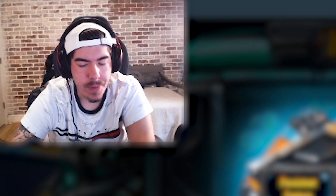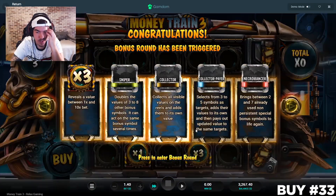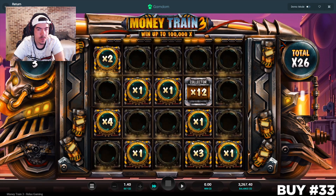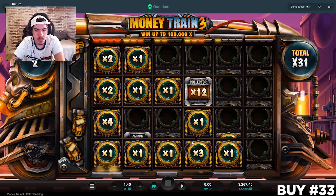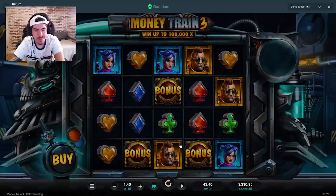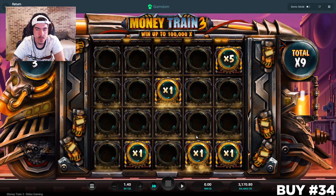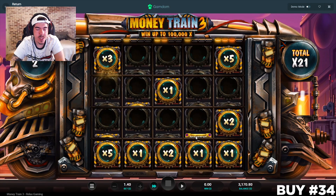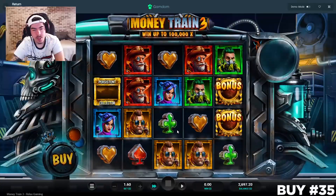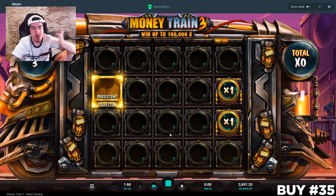I know this is stupid to do a redeposit, but if I'm going to go big, I'm going to go big. This is another 3k — don't do this at home guys, literally don't do it at home, this is not smart. I'm clearly getting screwed on these buys. 31x. Just takes one to save everything we worked hard for. I didn't know if you could actually trigger a persistent symbol buying the regular, but we did. Nice.